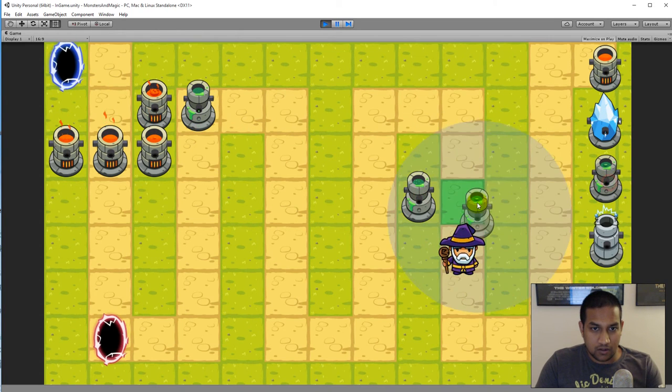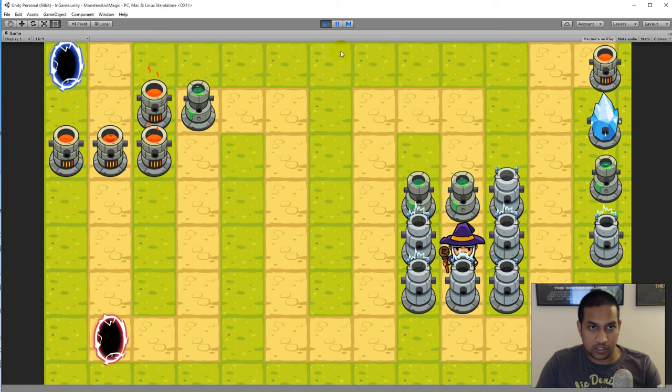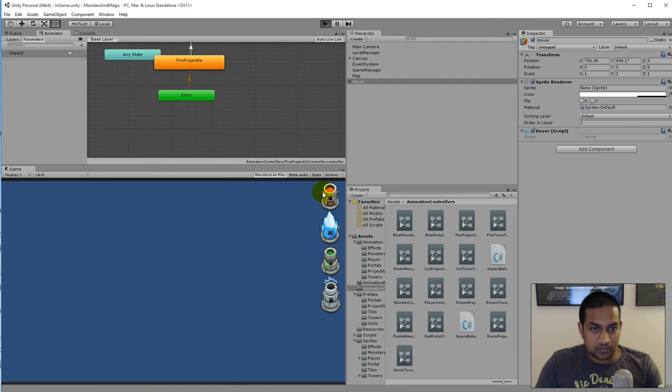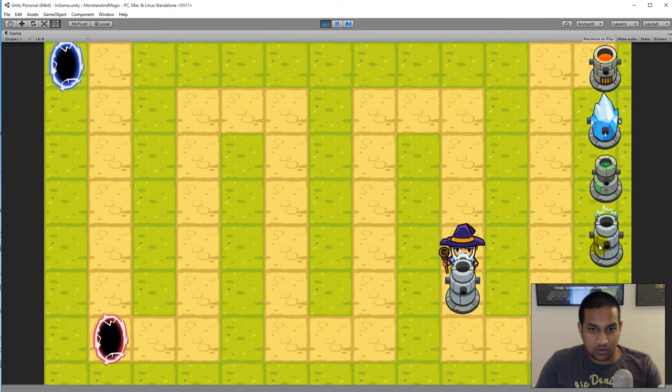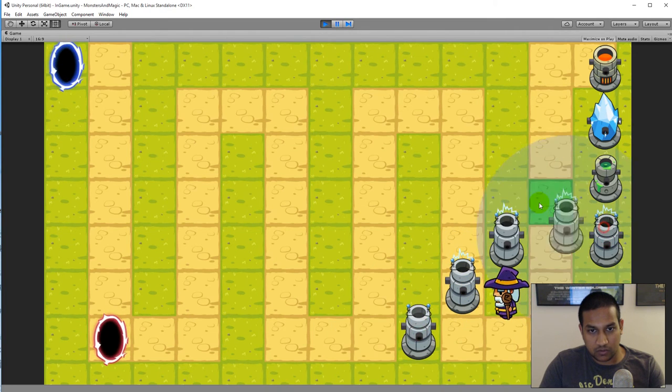Another thing that took a while to fix was walling in the player — clicking to move caused a null reference exception, but that's been fixed. Also, diagonal movement through blocked tiles is now prevented. If I click somewhere and the diagonal path is blocked by towers, he will navigate around all the towers instead of clipping through them.